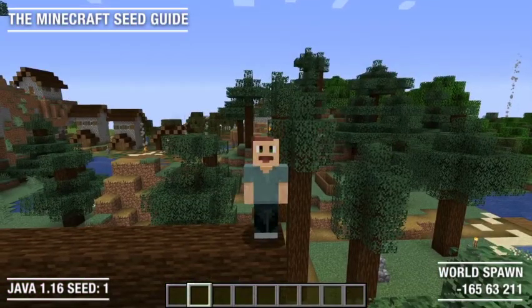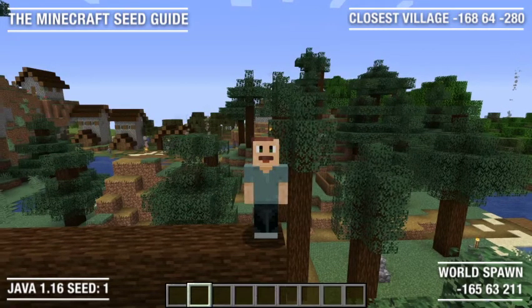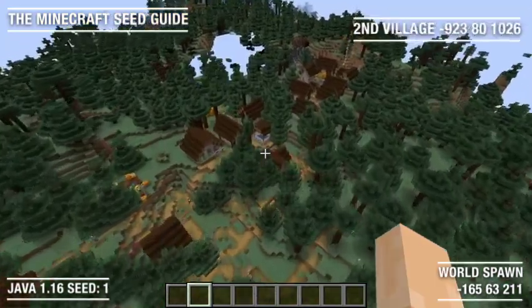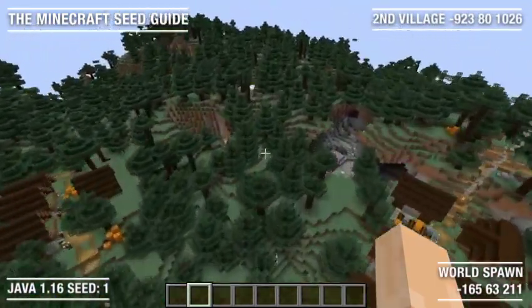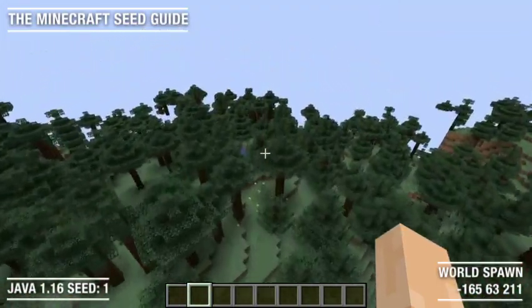And here we are. This is our closest village to our world spawn, and it's actually located north of our world spawn, just across the ocean. There are two more taiga villages located just southwest of our world spawn.